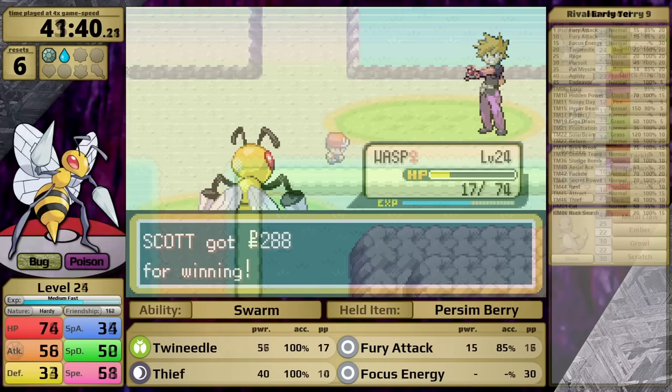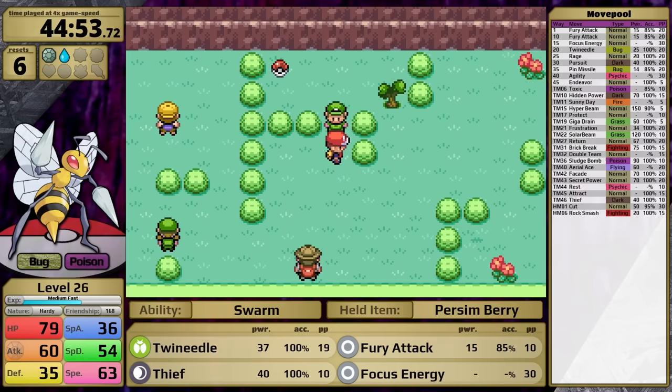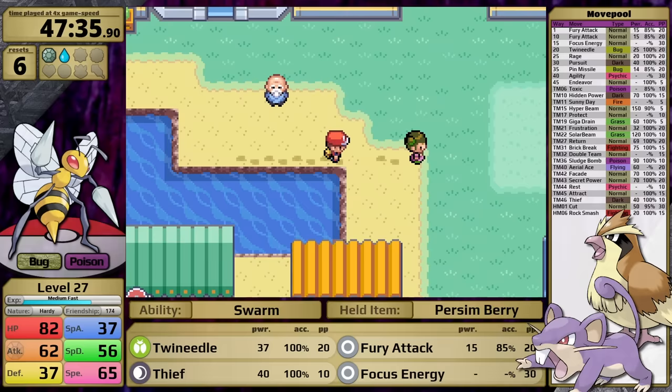At the end of Nugget Bridge there is a TM that most Pokemon want to pick up — it's Secret Power. But I play this section exactly how I would in Yellow version when that TM is Seismic Toss, so Secret Power is not going to be accessible until I have Cut. On the other side of the tunnel, I catch my two HM users — in this case a Pidgey and an Oddish. Austin told me that in a speedrun he watched, the runner chose to catch a Pidgey and a Rattata on the first route of the game. I think this makes so much more sense, and going forward in this series that is going to be my strategy.